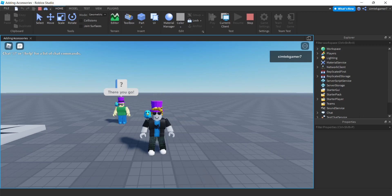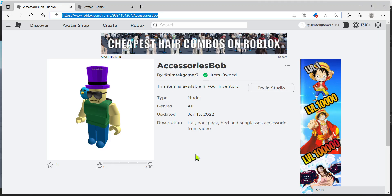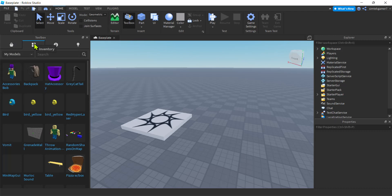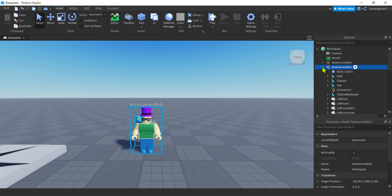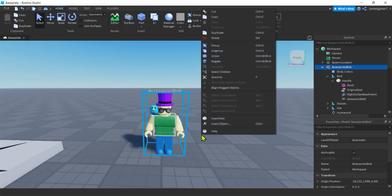Let's go ahead and get a fresh world and get started. I got a new base plate here. From the last video I saved off this guy - I called him Accessory Bob and I'll put the link in the description. You're gonna click it, hit get, then in your empty world go to Toolbox, under inventory look for my models, and you'll see Accessory Bob. I made one small adjustment: I changed the bird's attachment to Right Collar Attachment because that's more consistent with things that sit on your shoulder.